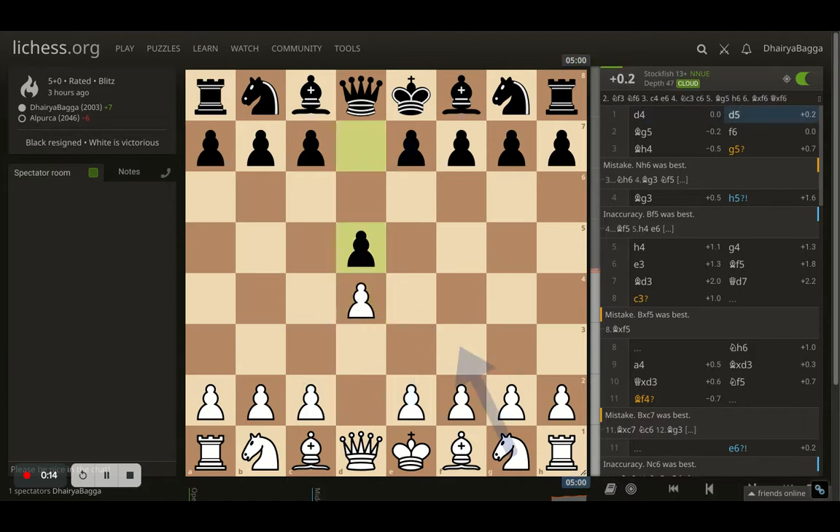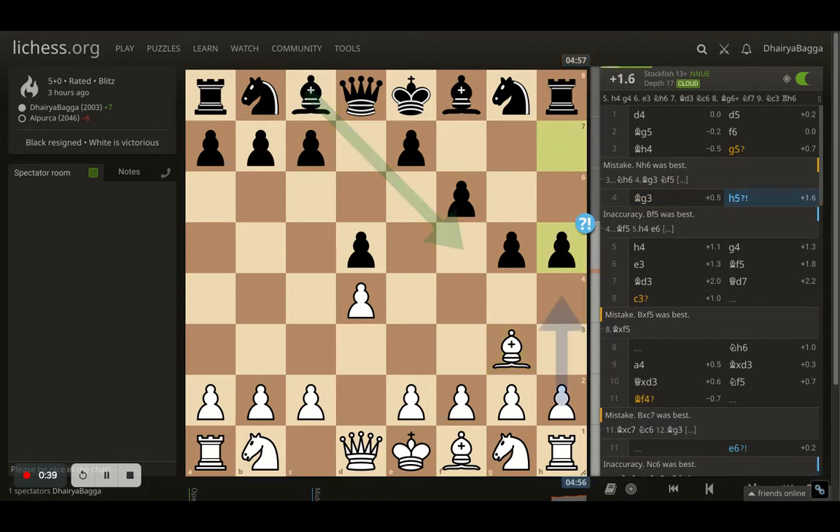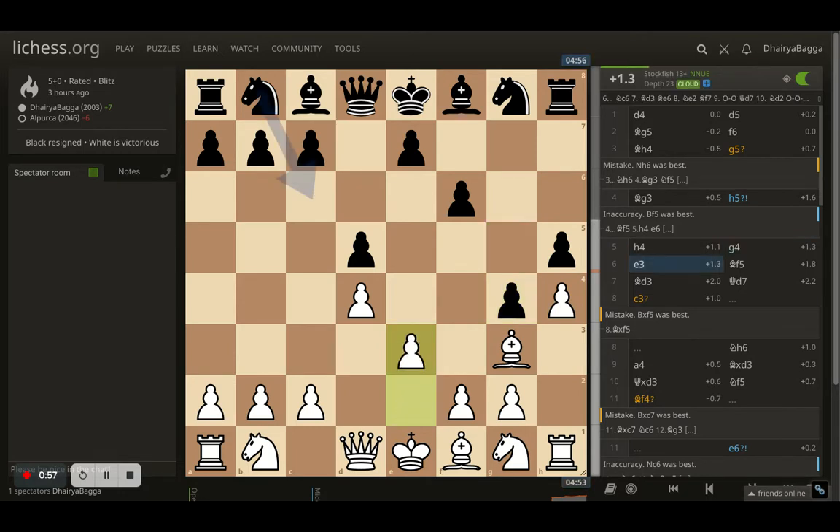I started off with d4, opponent responds with d5, I went with bishop g5, opponent plays f6 trying to kick the bishop away, and I came back to h4. My idea is to make sure the opponent keeps pushing pawns, which weakens up the kingside pawn structure. Castling becomes a very bad move thereafter. Opponent plays h5, which is kind of bad again because you allow me to put up h4 and all you've done is weaken your pawns. Then comes g4.